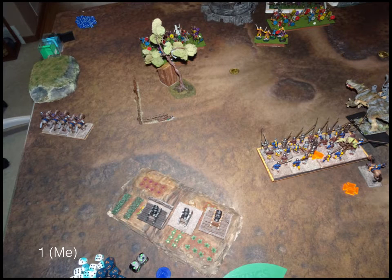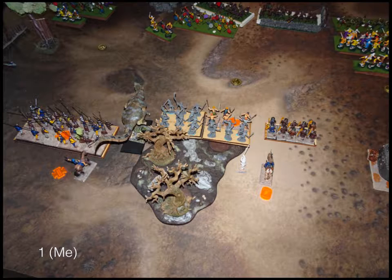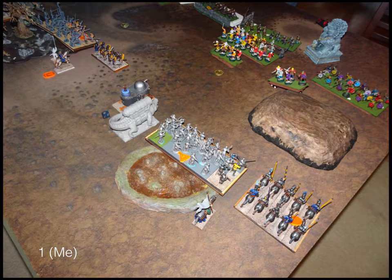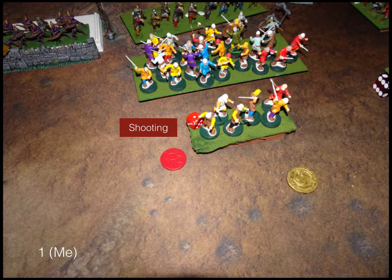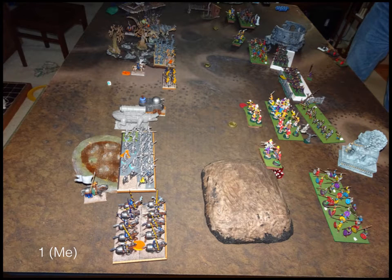For my turn one, I move up somewhat cautiously. Over here I'm just keeping my berserkers in the woods — they're really squishy and there are a lot of archer shots on the other side, so they're just trying to hang out in the woods as long as they can. They are in charge range of the token in the middle, so if he goes up to move it I can at least respond. On the right, I just move up a little bit. Shooting, I get a couple of artillery shots on some guys, maybe a lightning bolt or a ballista shot. I did waver that shield wall troop.